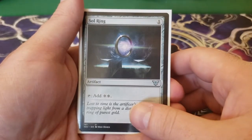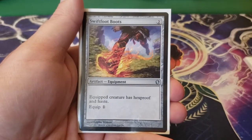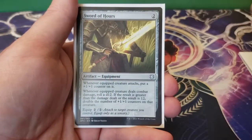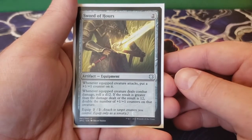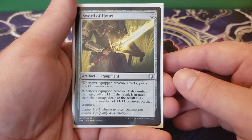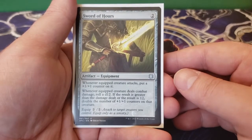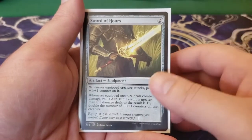Next up we have Sol Ring — costs one, you can tap it to add two. We got Swiftfoot Boots — cost two, you can equip a creature to give it haste and hexproof, equips for one. Next we have Sword of Hours — two. Whenever the equipped creature attacks, you get to put a plus one, plus one counter on it. Whenever the equipped creature deals combat damage, you get to roll a d12; if the result is greater than the damage dealt or the result is 12, you get to double the number of plus one, plus one counters on the creature, and it equips for two. Just a fantastic way to get a ton of counters really, really quickly.